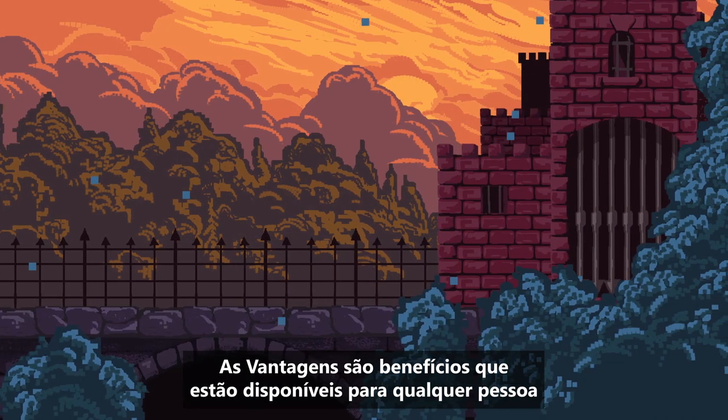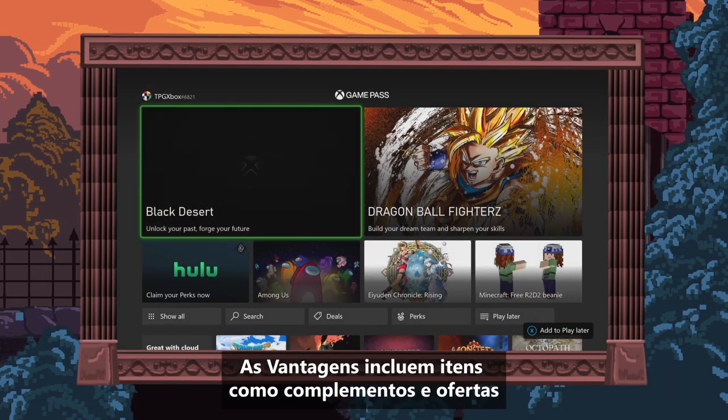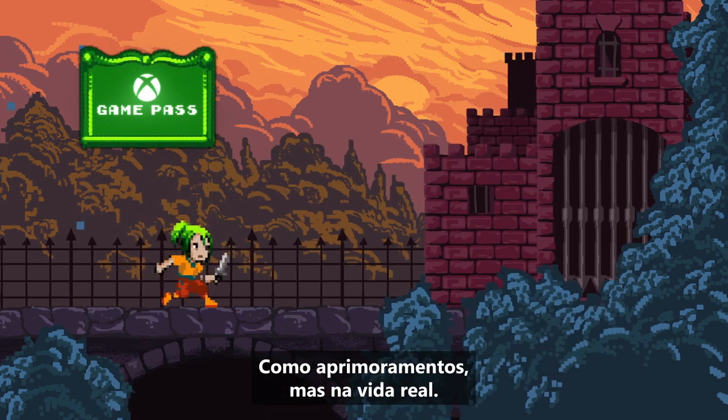Perks are benefits that are available to anyone with a Game Pass Ultimate Membership. Perks include things like in-game add-ons and offers from partners like Discord Nitro. Like power-ups, but in real life.